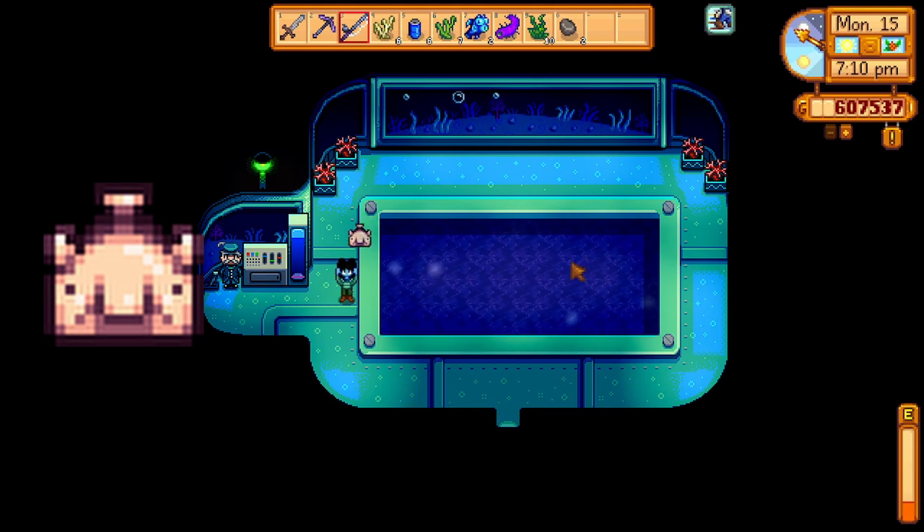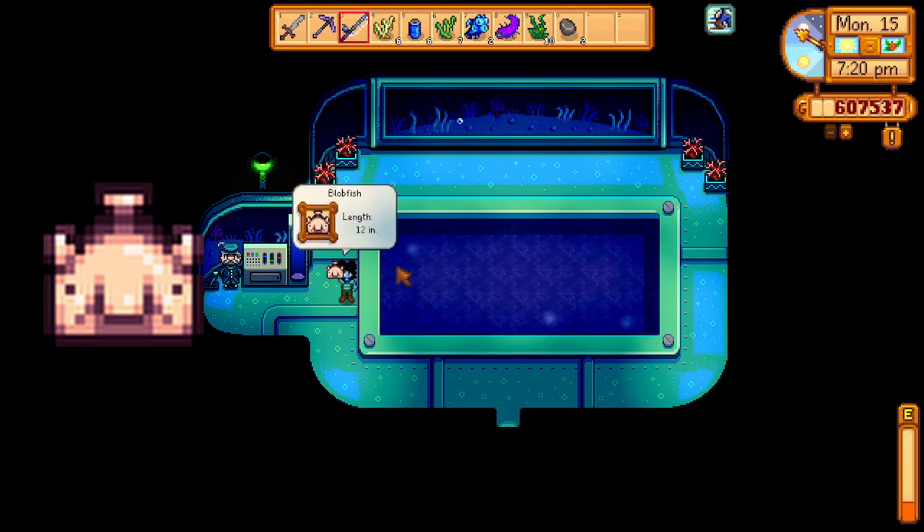Number 5 is the puffer fish. They have a chance to give you 1–2 roe, a 2% chance to give you 1 pearl, and a 2% chance to produce 5 warp totems to your farm.